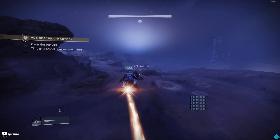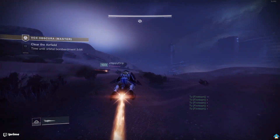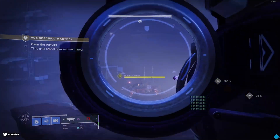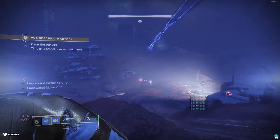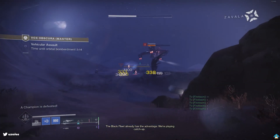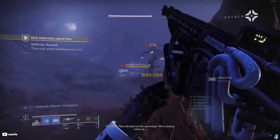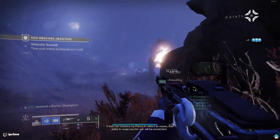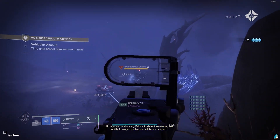Now you want to go out to the left avoiding adds, make your way down the hill and destroy the tank with your weapons — save your Stasis Supers for this next area. Kill both the Unstoppable and Anti-Barrier Champion. You can try to skip these, however we found killing them was overall quicker and prevented deaths.